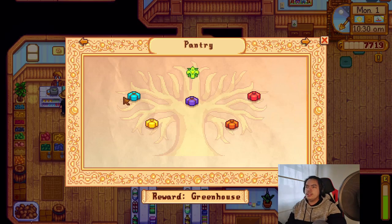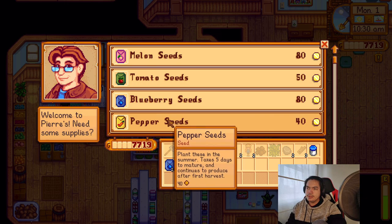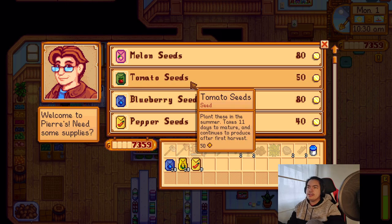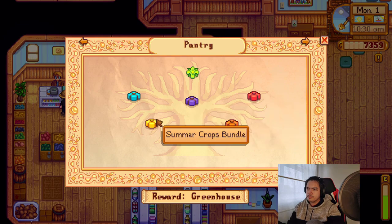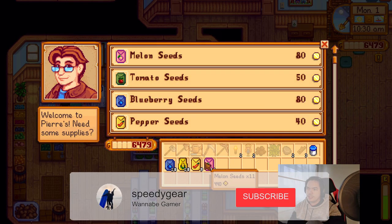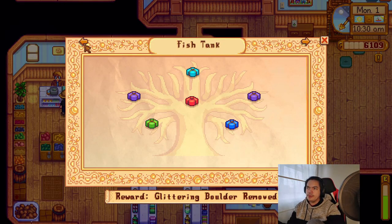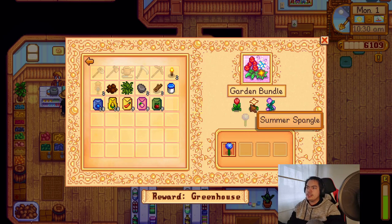What we need for quality crops is hot pepper and corn; eggplants I think are in the fall. The hot pepper takes five days and it continues to produce, so we probably just need nine of those. We also need tomatoes and melon. And for the pantry we need poppy — we got the summer spangle too. I'll buy one radish... actually no, we don't need radish.